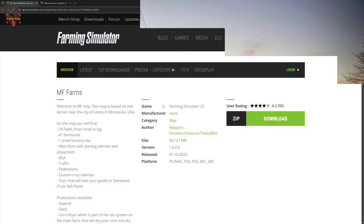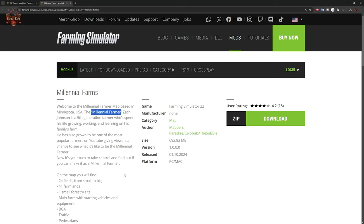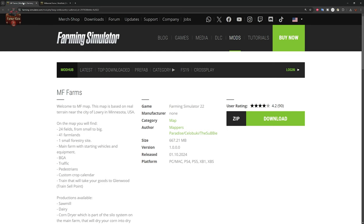Both of these maps can be found over at the FarmingSimulator.com website. We have the MF Farms map, available for all platforms, and the Millennial Farms map, available for PC players only. The difference between these two maps is simply that the Millennial Farms map for PC has the Millennial Farmer branding — the logo and name — both in the description and inside the map itself. Meanwhile, the MF Farms map has been stripped of all branding.